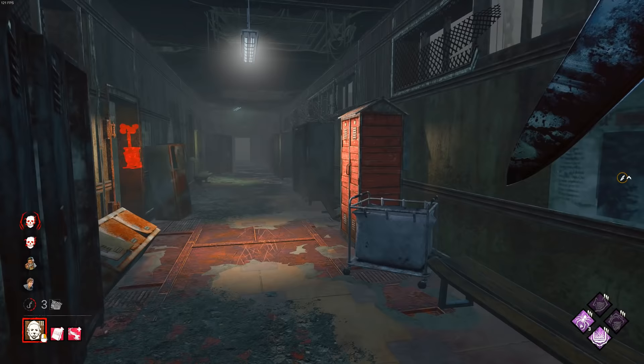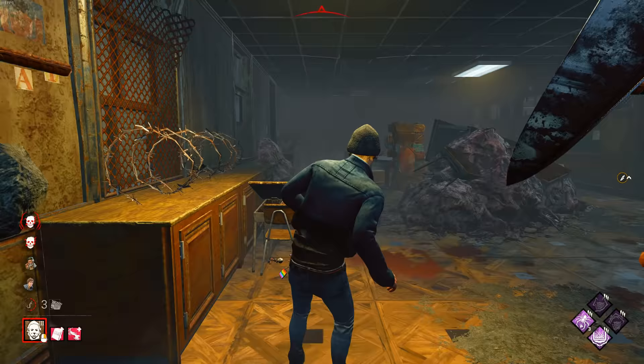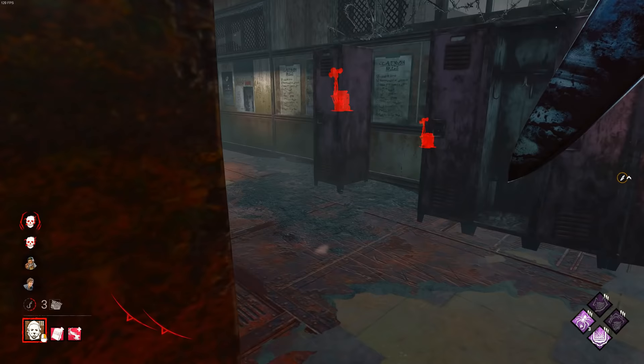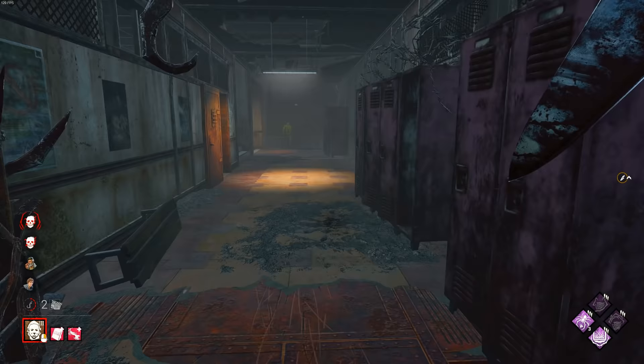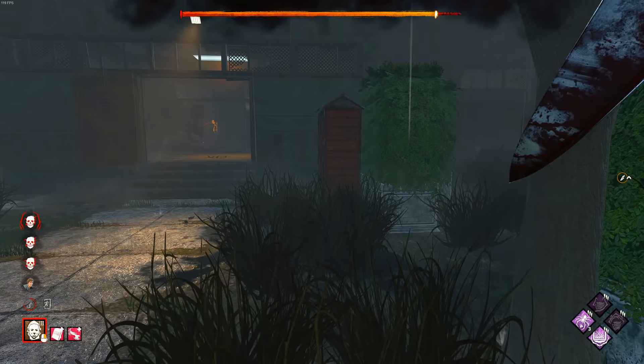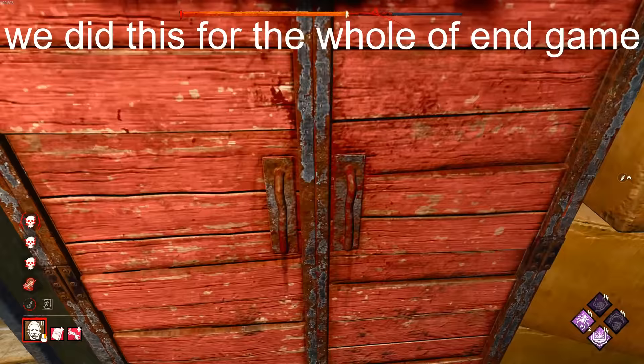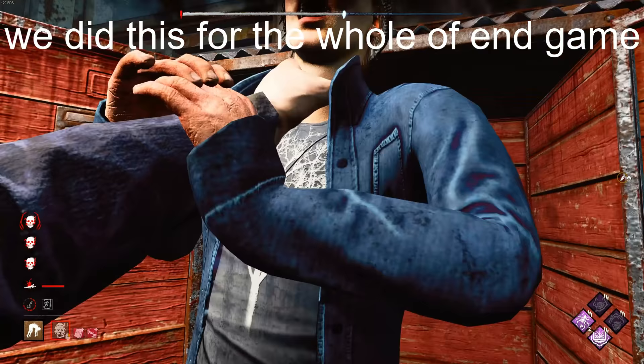Why are these gamers so obsessed with setting up Boons? Oh I'm so speedy! It's not like the first game. He knows to hop in a locker - even though this build is easily countable it is just a lot of fun to do. Hello Bill! Hello big man! Let's give it a cheeky stomp. He's just gonna hop in a locker straight away so we can't Mori him - yeah, he's going straight into the locker. Even though this is easily countable it is a lot of fun.